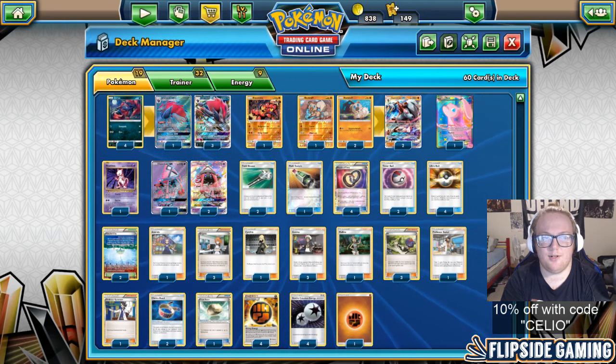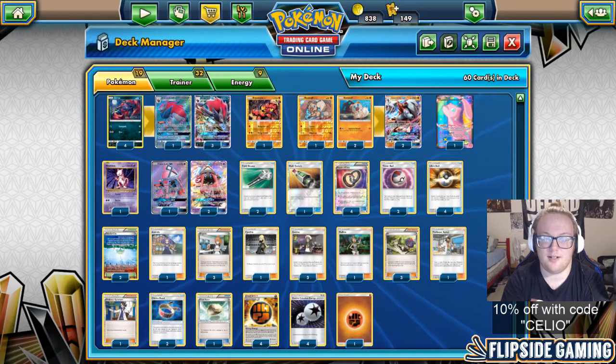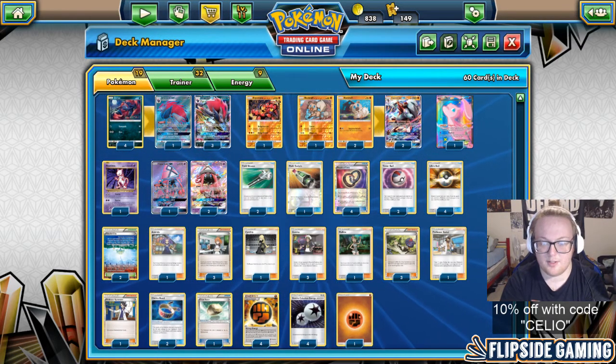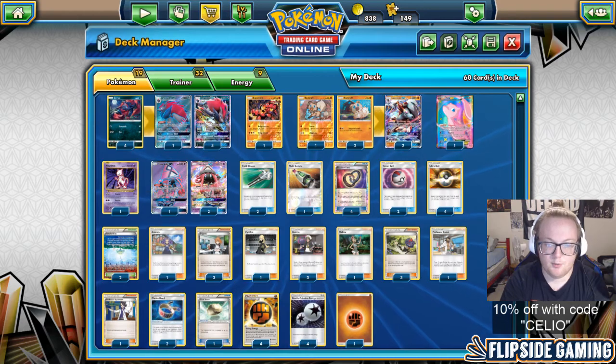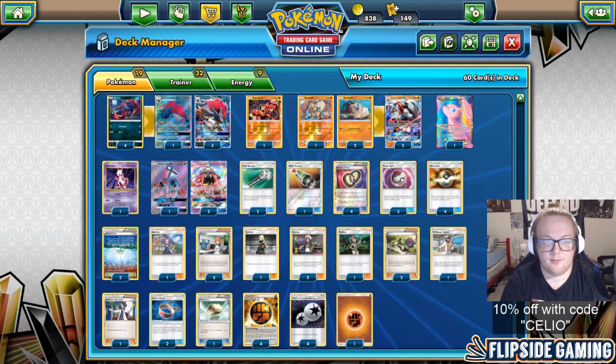After he took prizes 4 and 3 — so he was at 2 prizes and I was at 6 — I just scooped because my board state was really bad. So I was 1 and 2, but 3-2s could make top 8, so I kept playing with my head up.